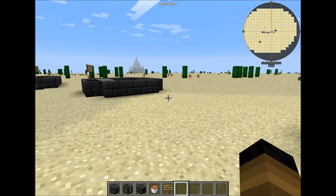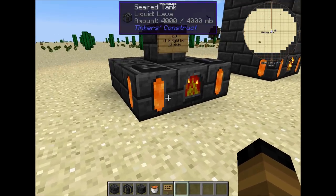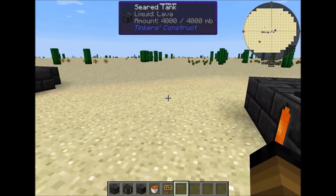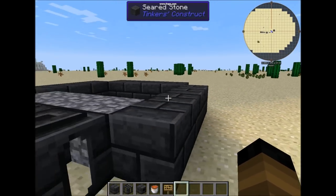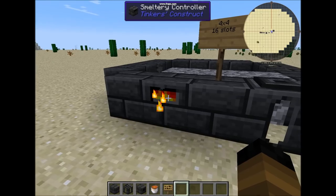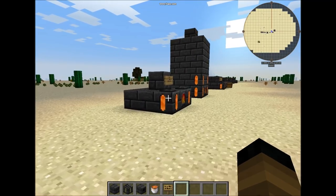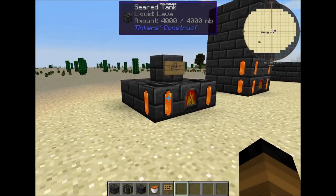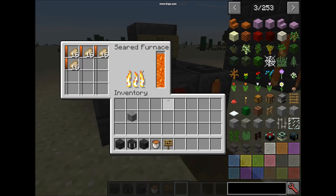But the difference between the smeltery is that the seared furnace cannot double the ores that you want to smelt. And of course it cannot hold liquids as a smeltery can. You can only use the seared furnace for some recipes that only require you to smelt or cook items in a furnace.